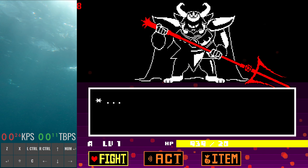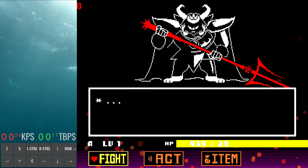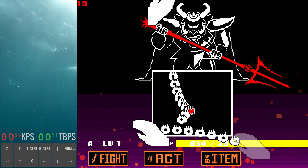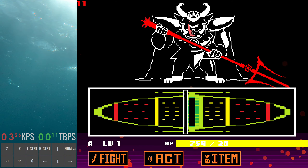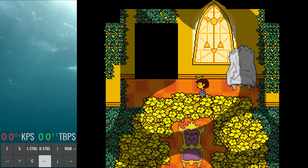After Asgore you defeat Flowey, and that's all the same as any other run. If you're doing low-percent neutral love one, that will be the end of your run — you defeat Flowey and leave the underground. If you're doing low-percent True Pacifist, you'll need to reload. After you defeat Flowey, backtrack like in True Pacifist for the Undyne date, then the Alphys date, and then you'll get to True Lab.